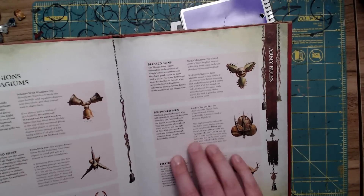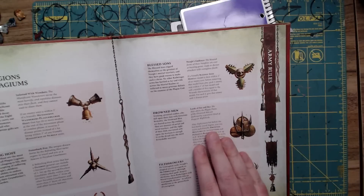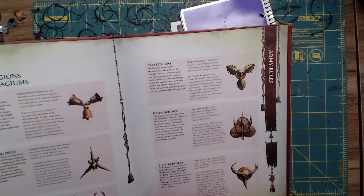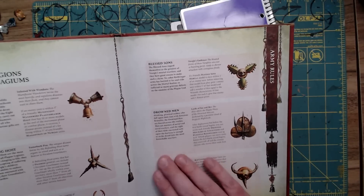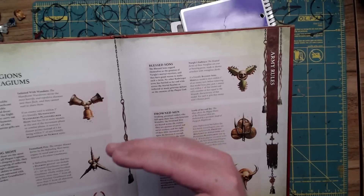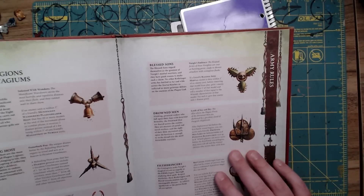The Drowned Men were what my faction was before — they used to give all kinds of movement bonuses and be very aggressive with Pusgoyle Blightlords. Now, after deployment but before the first battle round begins, you can move each friendly Drowned Men Lord of Afflictions and Pusgoyle Blightlords unit up to eight inches. It sucks a lot of the wind out of the sails — pun intended, because they're sea pirates — since it's not the kind of motion and aggressiveness I wanted from the old Drowned Men. So I don't think I would lean heavily into Pusgoyle Blightlords this time around, but I do still like them.